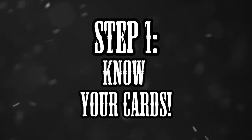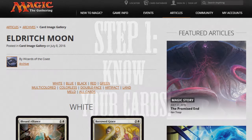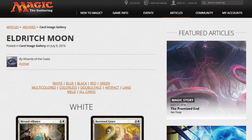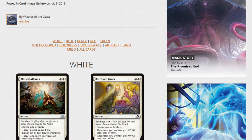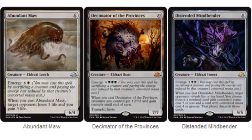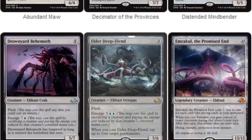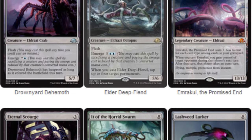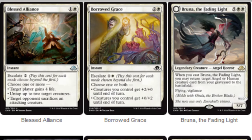Step 1: Preparations before the sealed event. Make sure to know the set and the cards you're going to play with. I recommend checking the spoilers before you go to the sealed event — all spoilers can be found on the official website of Wizards of the Coast. This is important because you need a quick overview of the cards in the set. It will give you valuable hints on how far the expansion is creature heavy, removal heavy, and so on. Also important is knowledge about combat tricks.